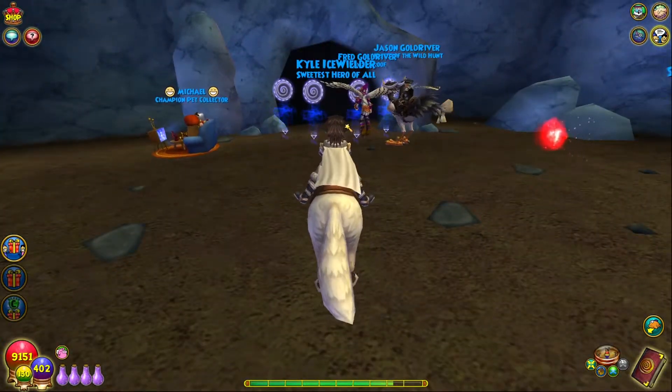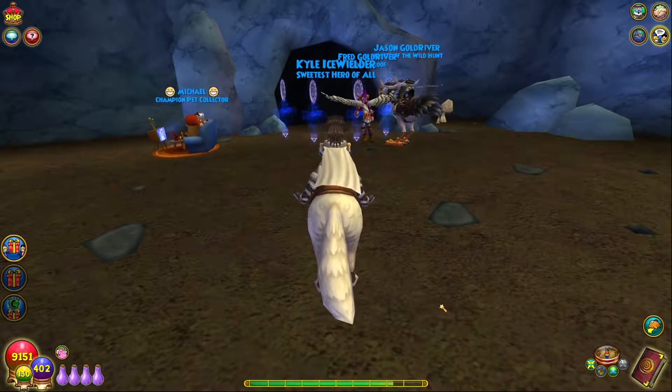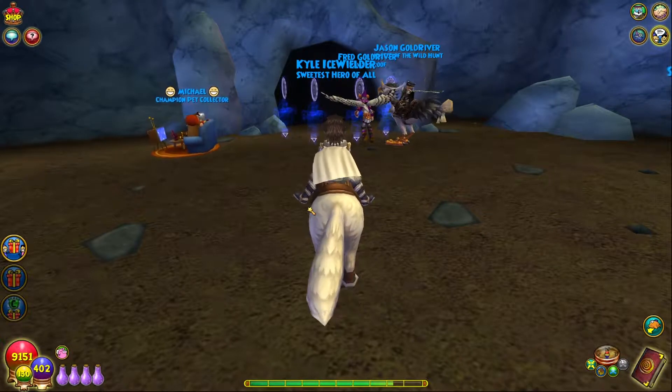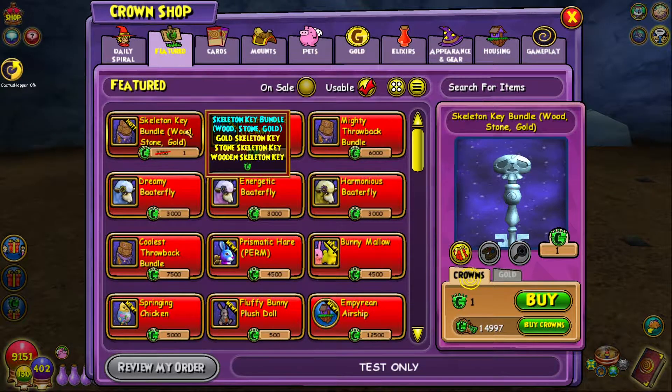One thing I do want to say is if you can jump into Testrum right now and do this, and you don't have any skeleton keys, there actually was something that Decius added into the crown shop for you guys. You can go into the crown shop, go to featured, and right here — it's a hot item — you can actually get the skeleton key bundle. You get one wood key, one stone key, and one gold key, all for one single crown. I think that's really cool.